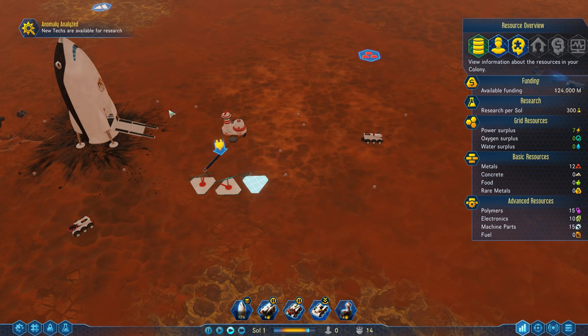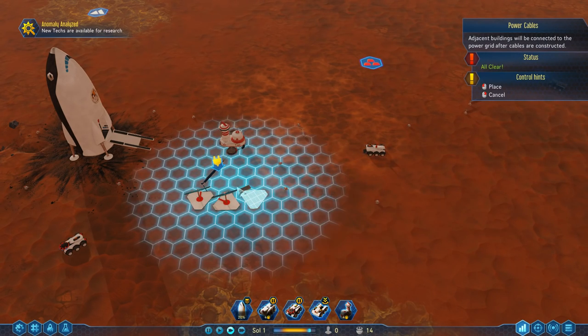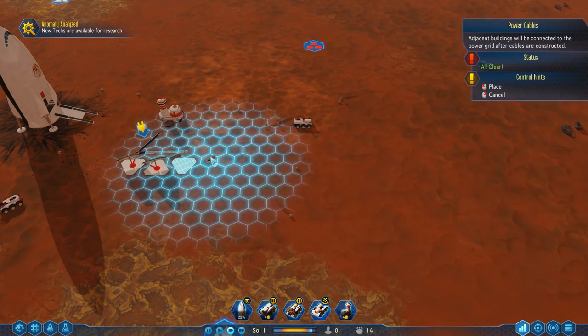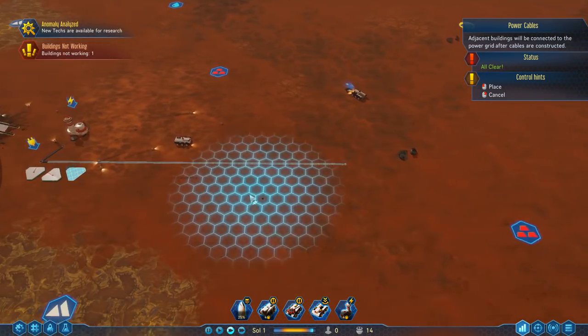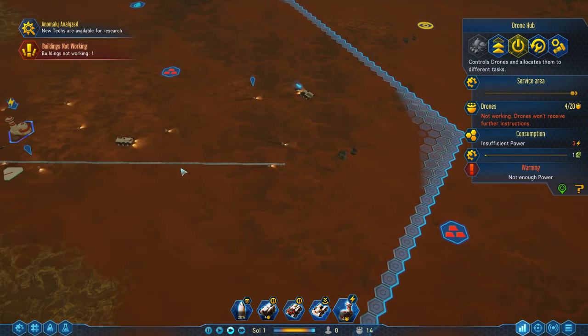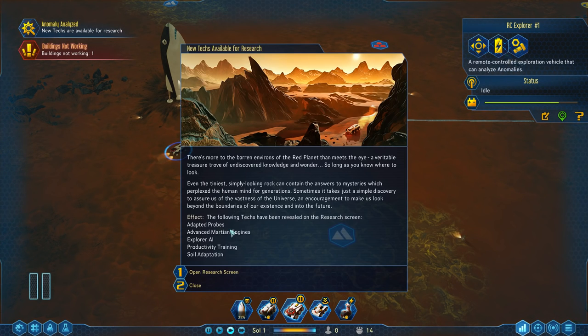The solar panels are currently not plugged in - let's fix that. Let's get a power line connected and have all this power rolling out. We'll also extend this power line in the general direction of our future drone hub, which is going to be built right around here. We also just had our first anomaly researched and we get a bunch of really good resources out of it - a veritable treasure trove of undiscovered knowledge and wonder. We can get additional technologies from these anomalies.